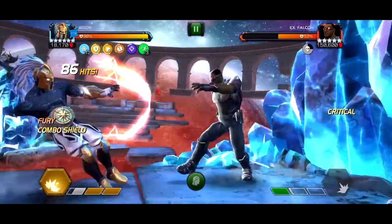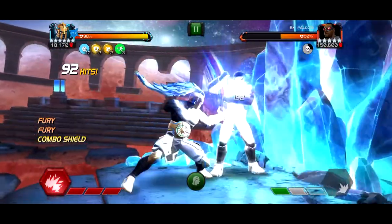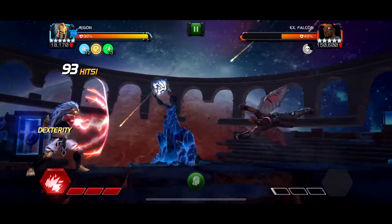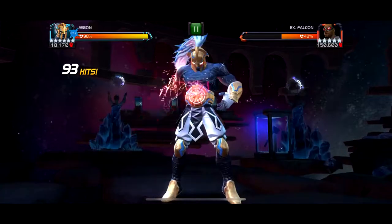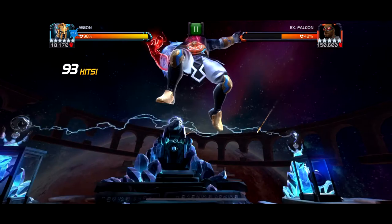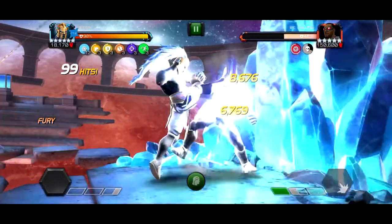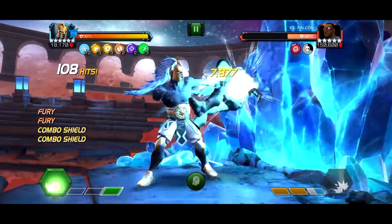And it is funny to see how little the block damage is now. Right here we get a nice intercept, push him with a special 2, he has a special 2, and then we throw a special 3. What I like to do with Aegon is drain them to no power in Labyrinth, and then do like 3 six-hit combos. That's 18 hits; you can get like a 22-hit combo in, but with the Limber node it doesn't really work on this fight. So you gotta stick to just 3 six-hit combos.